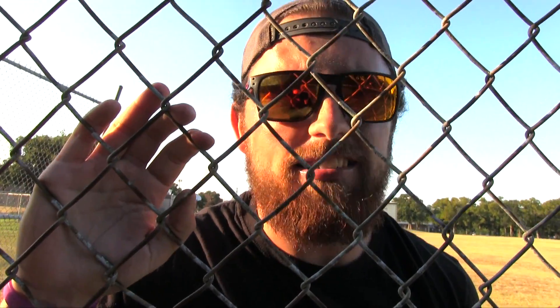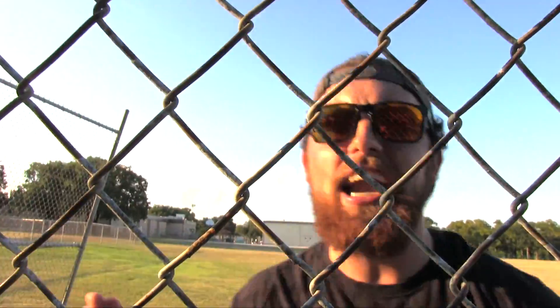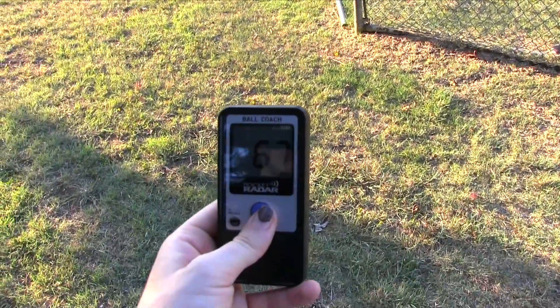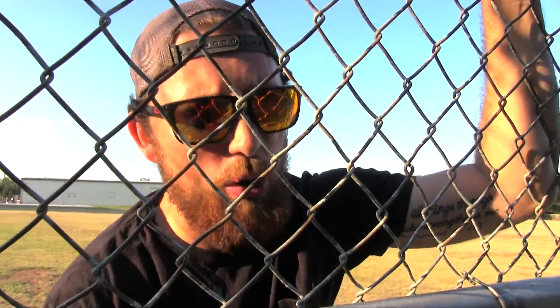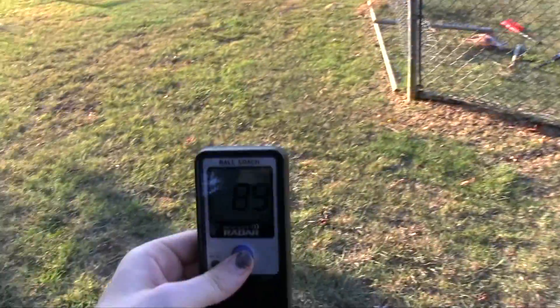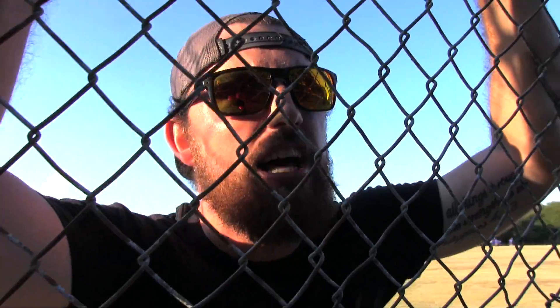Here we go — the final test. If I could hit a ball over 91 with the Flex Seal ball right now, I don't know if that proves anything since it's already 0 for 3. But we're going to try it anyway. First swing: 67 — obviously something's wrong with that reading, so we're going again. Second swing: 81. Going one more — swinging as hard as I can. 89. There it is.